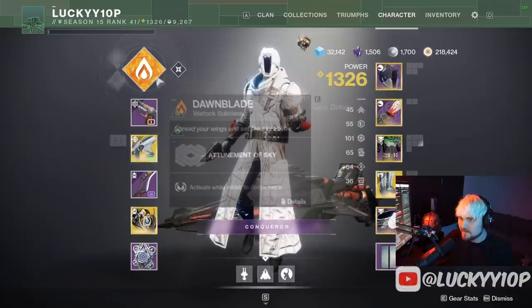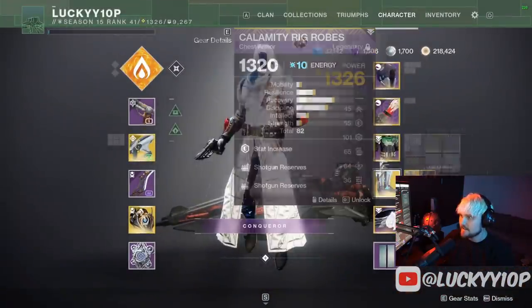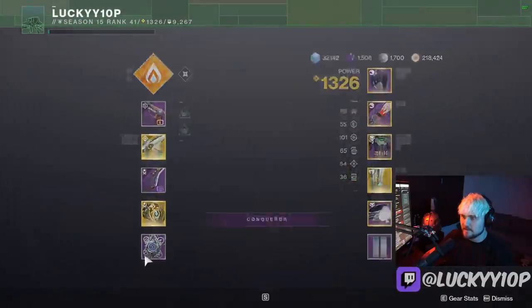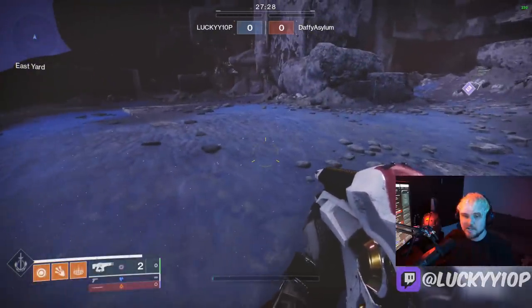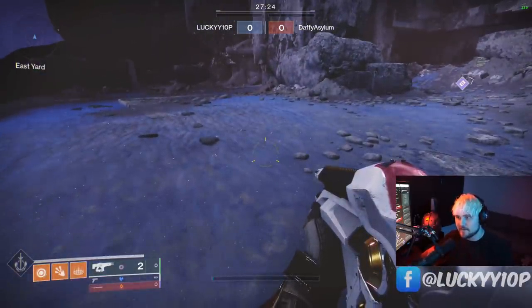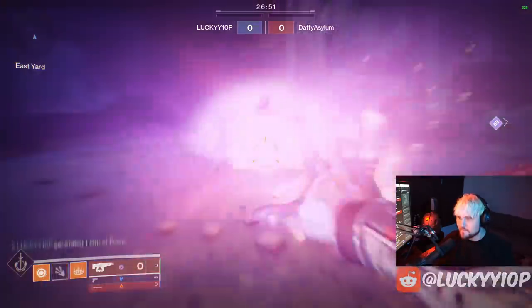What you do is put Telesto on, rock a top tree Dawnblade — got that Celestial Fire — then you need to put on the mod called Thermoclastic Blooming. This is found in the artifact, the last slot, last column in the middle. Once you've done that, watch how many orbs I make from this right now — Telesto shot, Telesto shot, throw my melee...